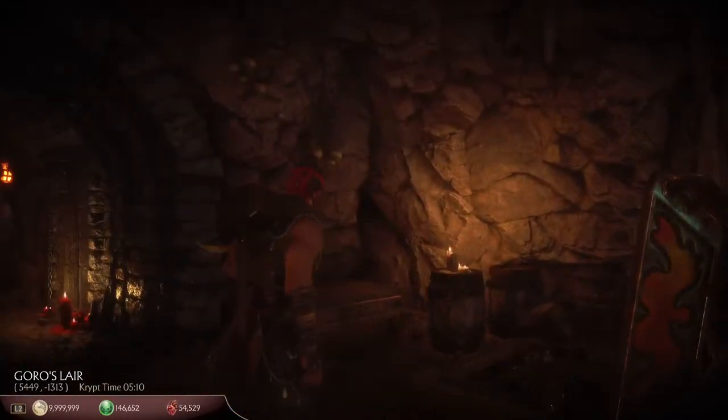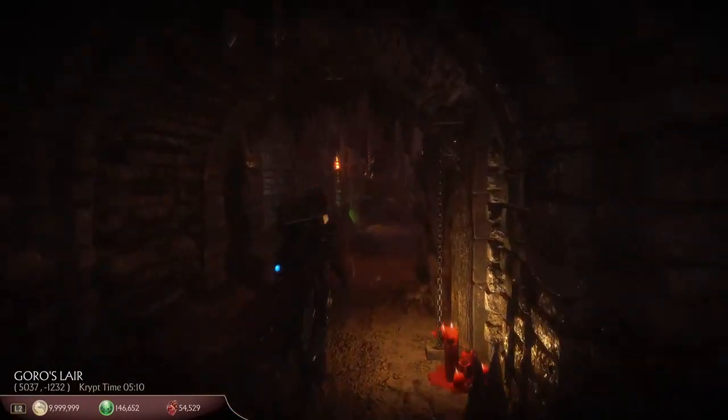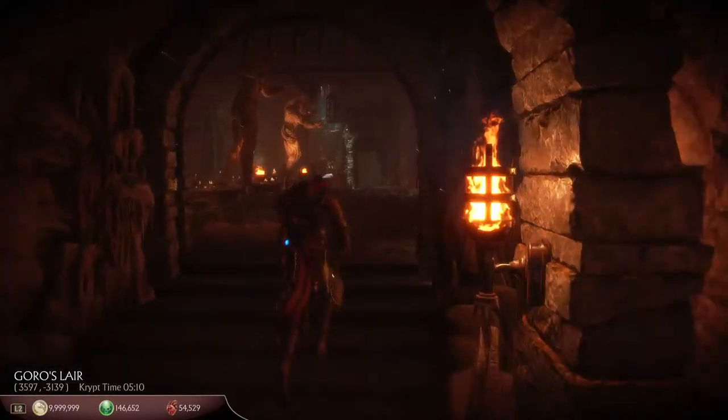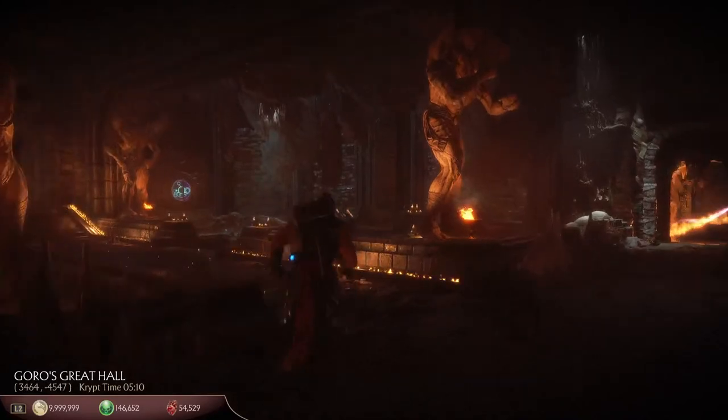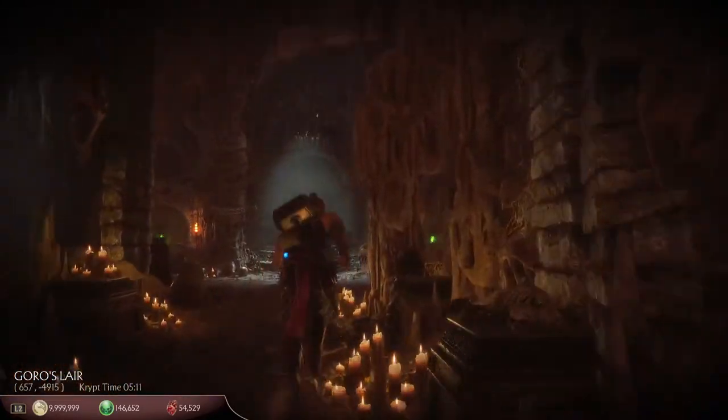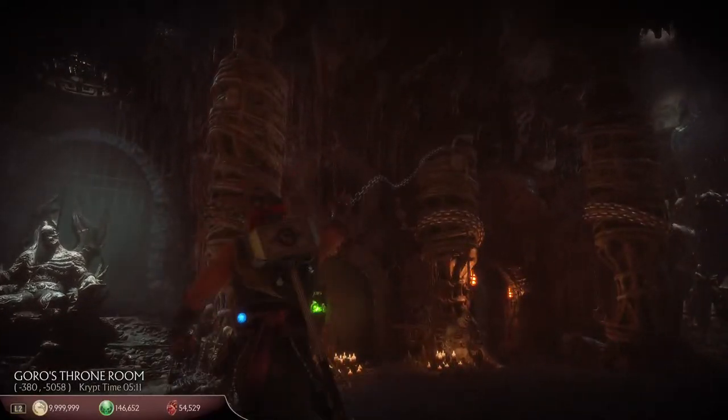Unfortunately there's no hanging bodies here. Hanging bodies are the best way of getting skeleton keys, which allow you to trade with collector. They have the highest drop rate of getting skeleton keys. Quite often you'll get hearts instead, but you do have a chance of getting skeleton keys.